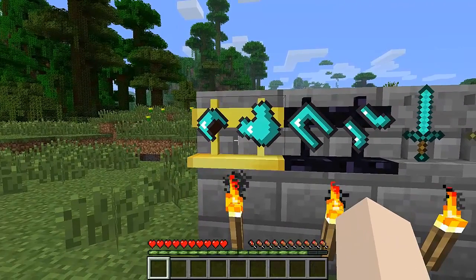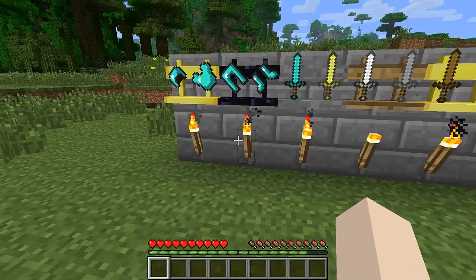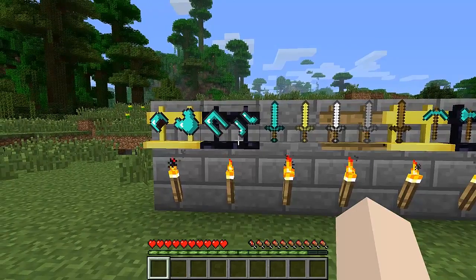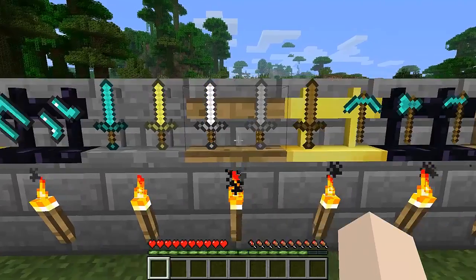It's just like the item stand mod — it's on a stair, I can't remember the name of it, but it's another mod like that. So basically there's a gold stand, an obsidian stand, a stone and a wood stand.